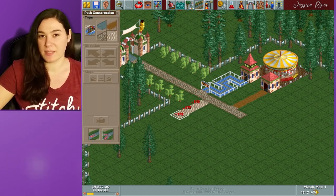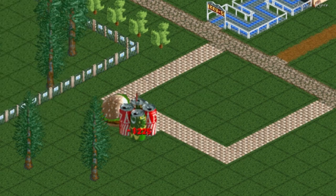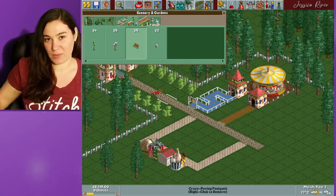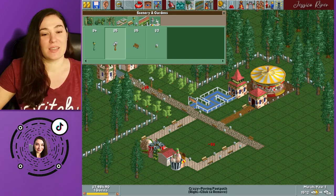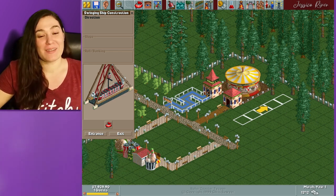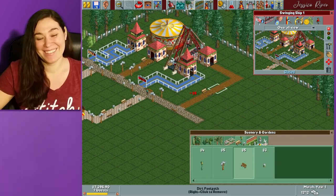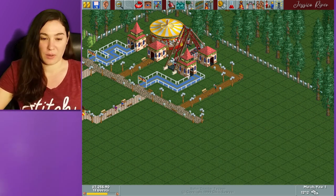I then like to have a separate area for concession stands and bathrooms, just so I have a place to put benches and trash cans that is separate from the main path. I also like to create a main path that goes straight through the center of the park and not have too many branches off of the path, because the guests in this game unfortunately get lost very easily. Even when you sell maps, the guests just kind of go in circles sometimes, because it is an old game and their AI isn't that great.